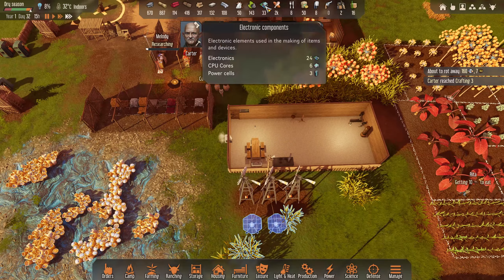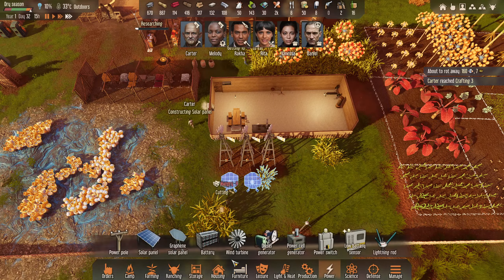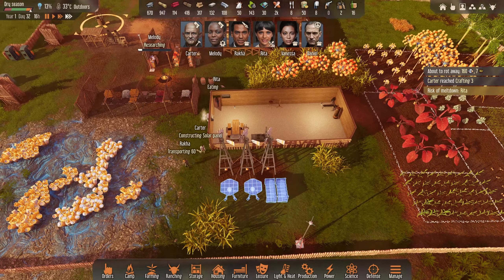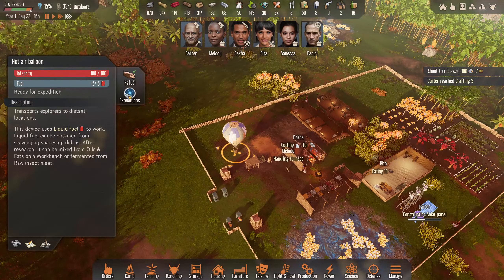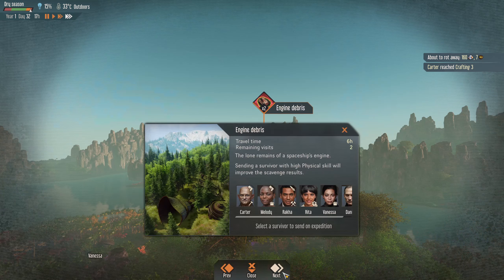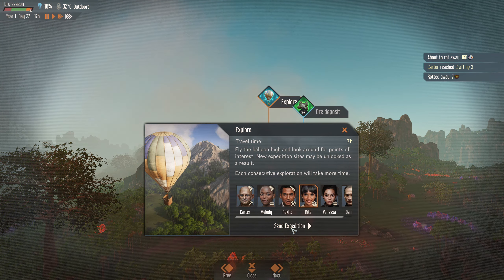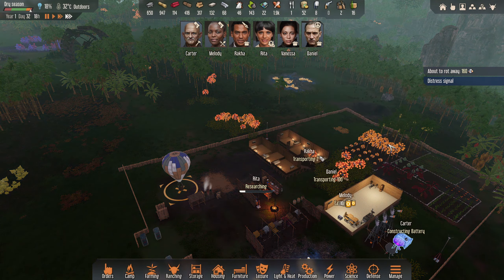These are silicon deposits I believe - yep, 100 per, so that is 2,600 silicon. She's discovered a Juno. We are not taming a Juno because that's human meat and you don't have the ability to chop someone's limb off just yet - they have to physically die. Daniel - bless him, he's always so happy though.